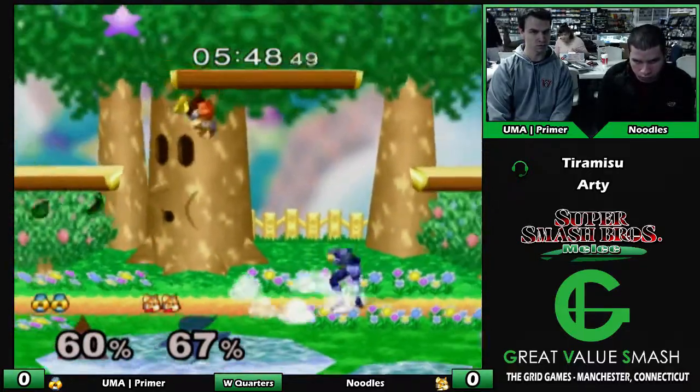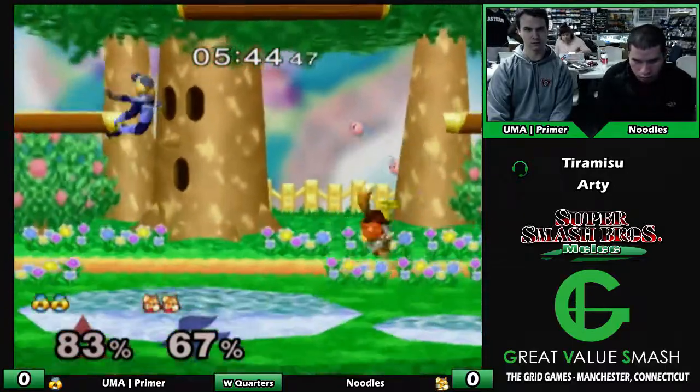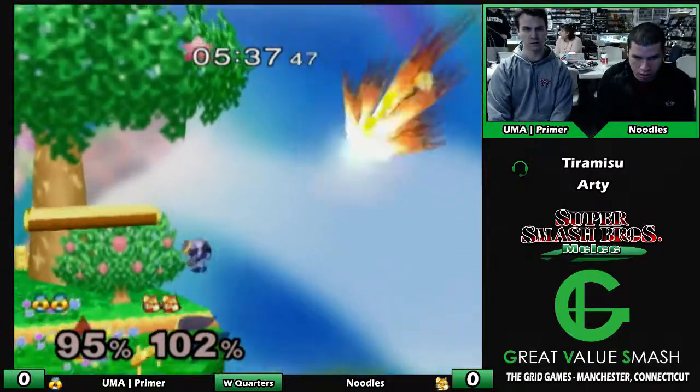He rolled right after the down smash. Sheik can crouch cancel Fox's nair and get a lot of damage off, like a crouch cancel grab or something like that.